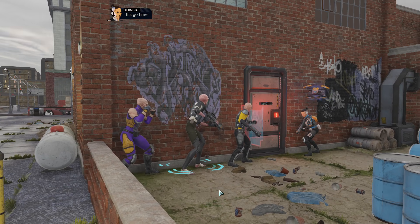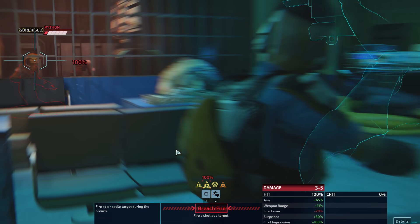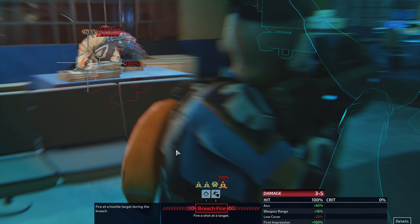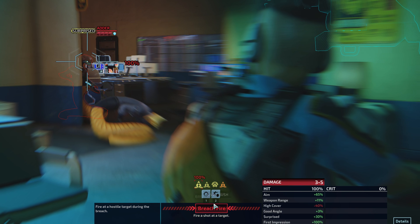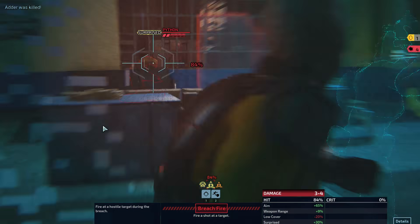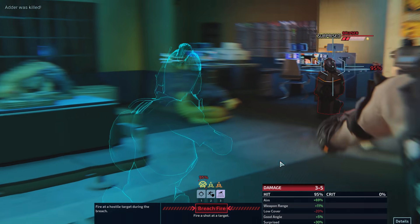It's probably the case that we can let her go in last. It's show time! That door looks like it has a security lock on it, like a keypad or something. The surprised guys are not going to take any action at all. The alert guy is going to be able to hunker down or move or something after we breach. So maybe we should have Zephyr go after him. Let's start by trying to eliminate some adders.